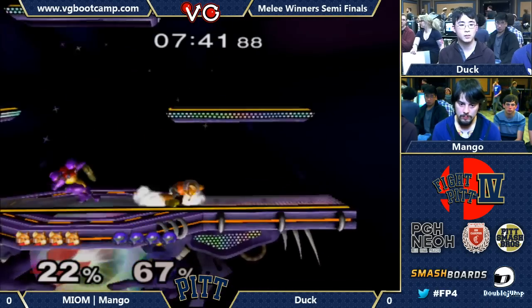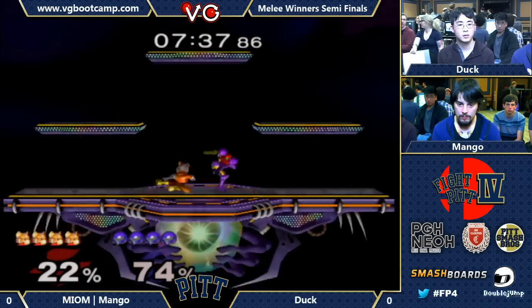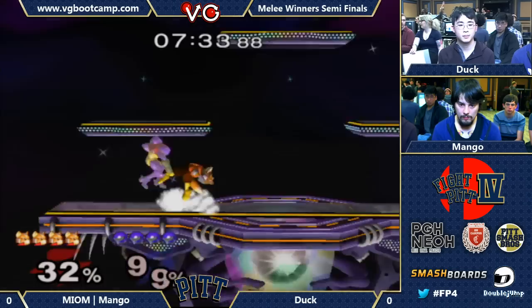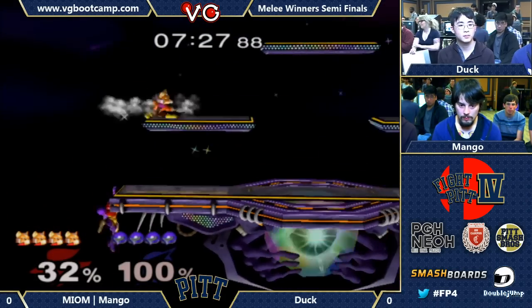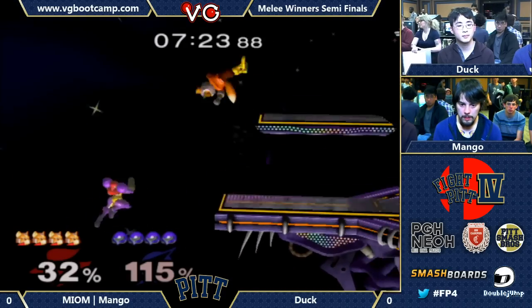You have to see if it's the up B or the wavedash out like forward smash or forward smash. Duck can utilize all of them — he has them all. And I think he uses up B out of shield really well. There's an interesting meta in that, with certain platform heights and stuff like that.